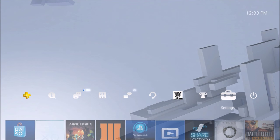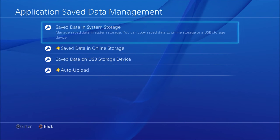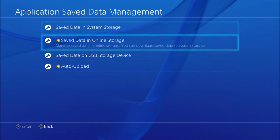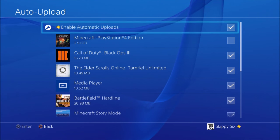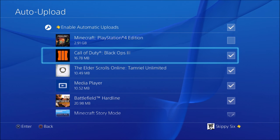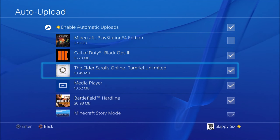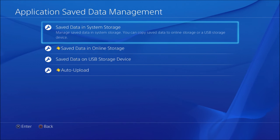Go up to Settings, then go to Application Save Data Management. Once you're in here, go to Auto Upload. Make sure that Minecraft is no longer auto-uploading to the cloud for PlayStation Plus — anything else can auto-upload, but not Minecraft. Then go back and go to Save Data in System Storage.